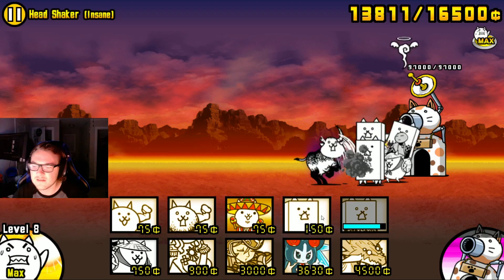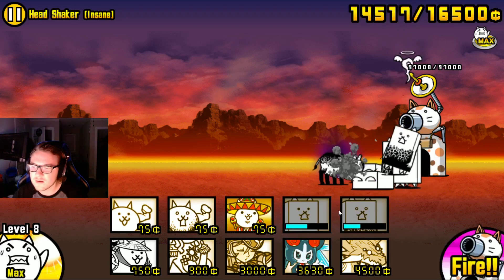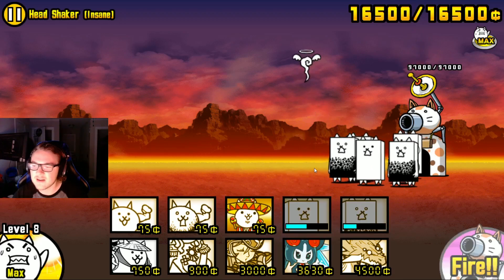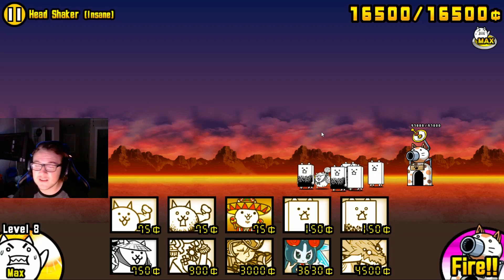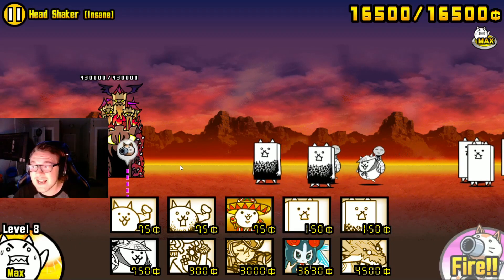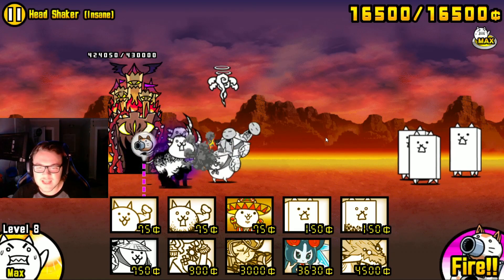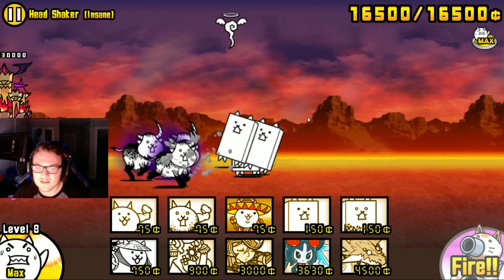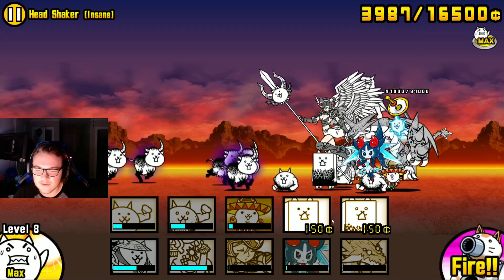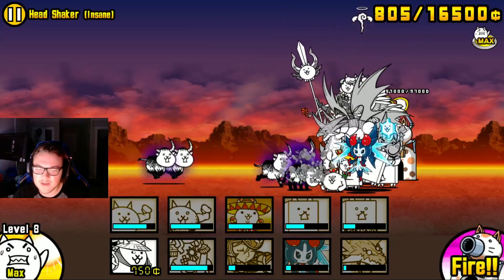We knocked it back — it's half dead. Just holding it back. Now I'm going to let them go. I've saved up money and defeated the first Crazed Cow. You may think that was really easy, and it is easy for the first one. But if you haven't seen this stage before, you're in for a real treat. There's the Crazed Cows I need to fight. I'm just going to wait for them to get closer and then start sending out cat after cat. This is a meat shielding test.